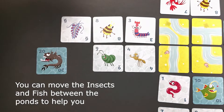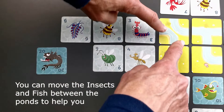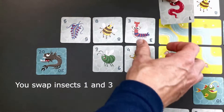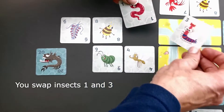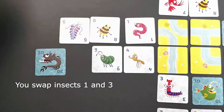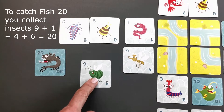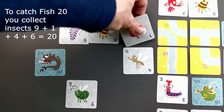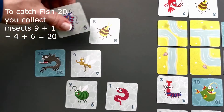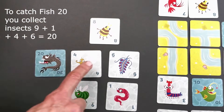You want to catch fish 20. You can move the insects and fish between the ponds to help you. You swap insects 1 and 3, and they swim between the ponds. You collect insects 9, plus 1, plus 4, plus 6, which equals 20. Now you can take out the fish and throw away the insects.